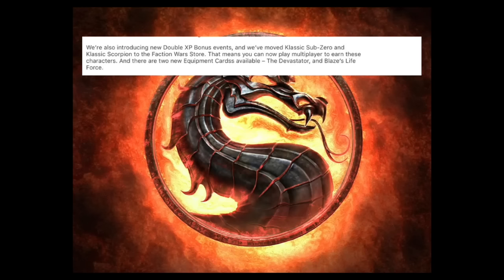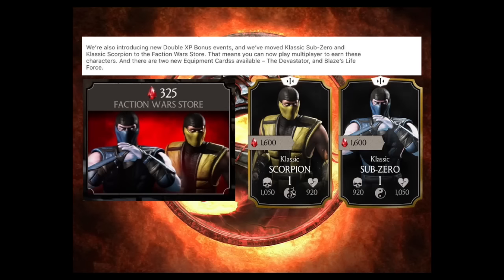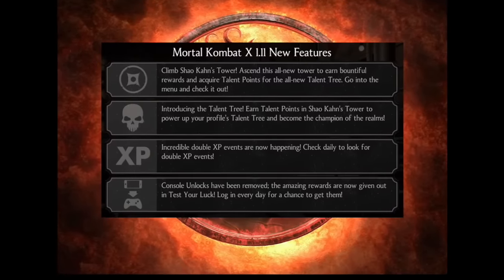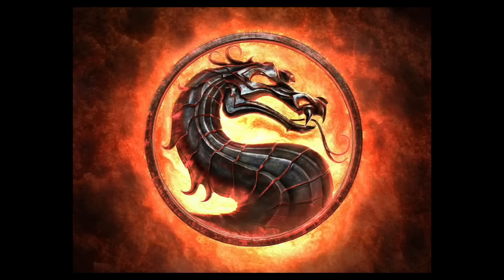Elder God Kenshi will have his own challenge as well. They're also introducing new double experience point bonus events, and they've moved Classic Sub-Zero and Classic Scorpion to the faction war store, while adding two new equipment cards — the Devastator and Blaze's Life Force. One final note: it appears they removed the console unlocks and are now just offering them through pure luck.